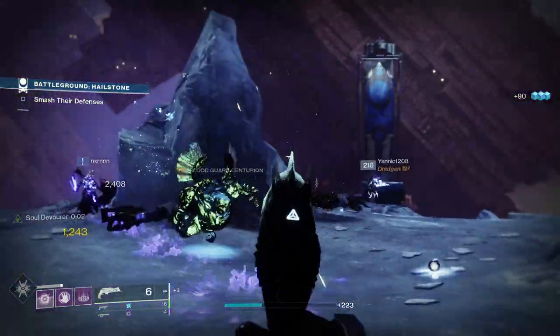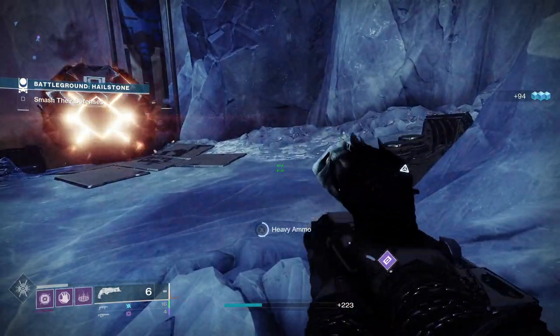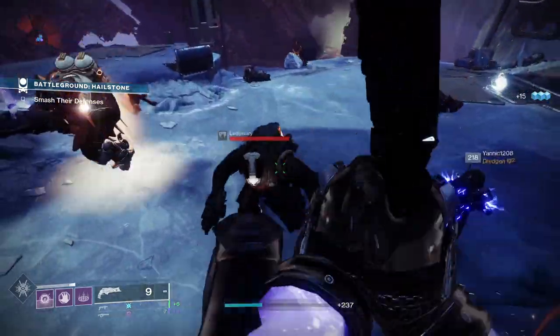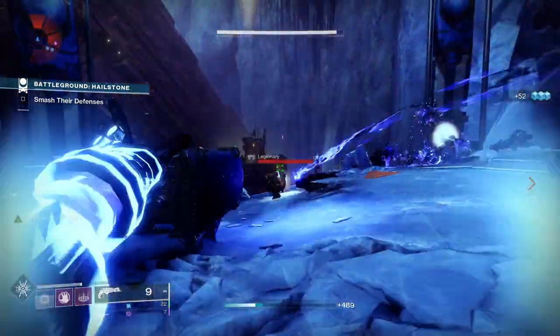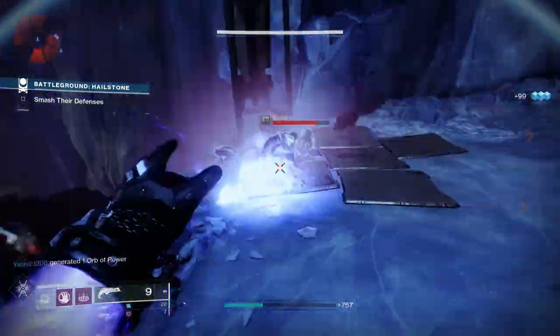Given we've got two grenades, this can be really really useful. We've got Insatiable, so while the Devour effect is active, killing enemies extends its duration and recharges your grenade. Finally, we've got Vortex — Nova Bomb creates a singularity that continually damages enemies trapped inside, and kills with Nova Bomb grant the Devour effect.